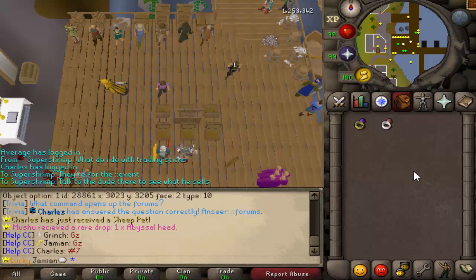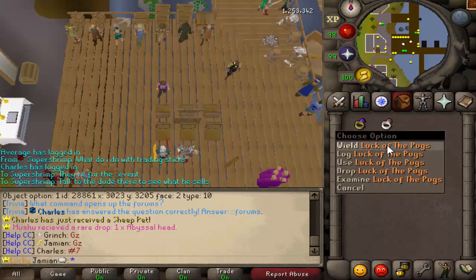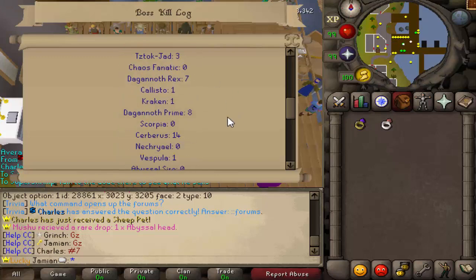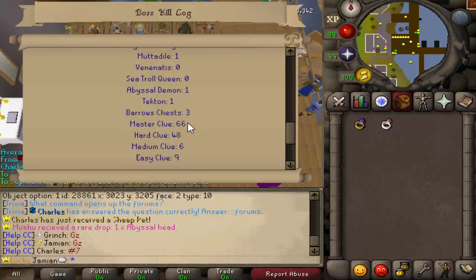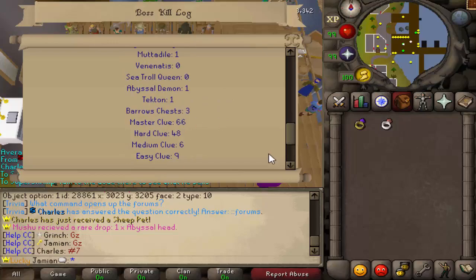Number 3: the boss logs. On the Ring of Wealth (i), the normal Ring of Wealth, the Luck of the Dwarves — all of the rings have either the Log or the Features option. This shows you your kill counts and clue completions. It's got Scabaras, and even the newer ones such as Vespula, Mutadile, and Tekton. You also have your Clues and your Brimstone Chest. This applies to all of them — you can see what your counts are.